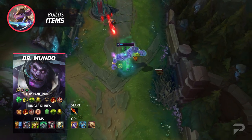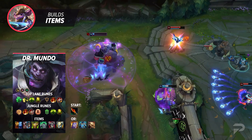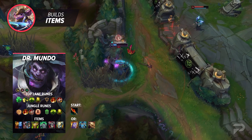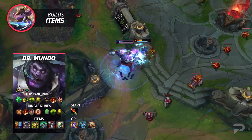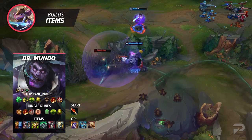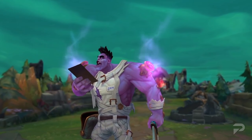Other flex item options include Randuin's Omen against crit-heavy comps, Force of Nature when dealing with magic damage comps, or Dead Man's Plate when you just want to run even faster. That's the build for getting as tanky as possible. Mundo scales heavily with HP, with his W, E, and ult all having damage that scales with it. That said, there are a couple of tweaks if you want to be an even bigger damage threat — you could slot in Sterak's Gage, Titanic Hydra, or even both into the build. Spirit Visage is too core to drop, so you're either dropping Warmog's or Thornmail. My personal recommendation is to drop Thornmail, since that fat chunk of 800 HP from Warmog's gives a lot in the damage department too.